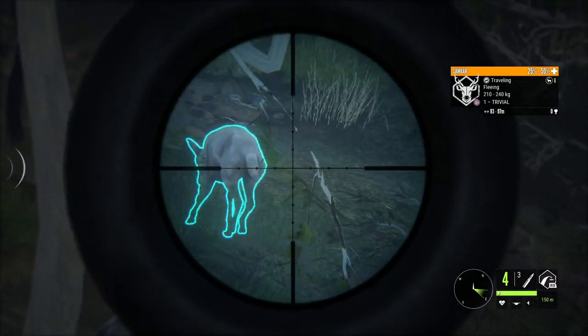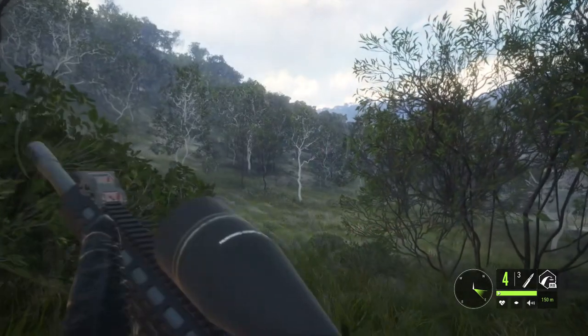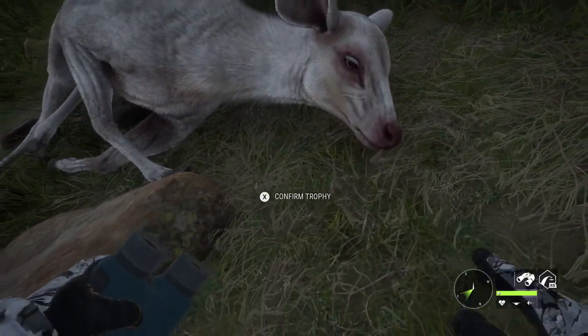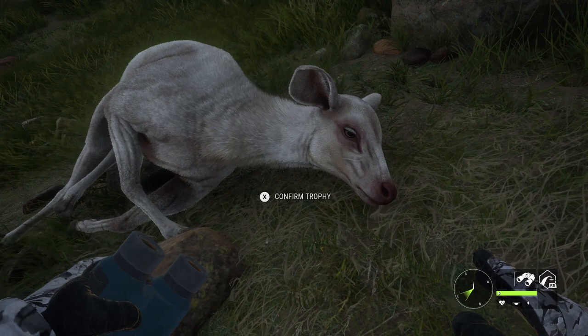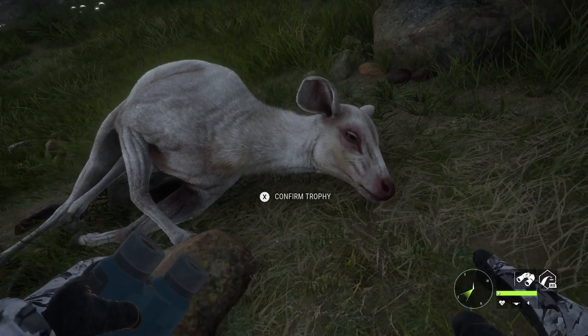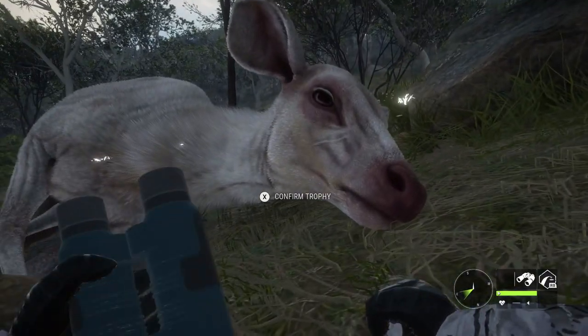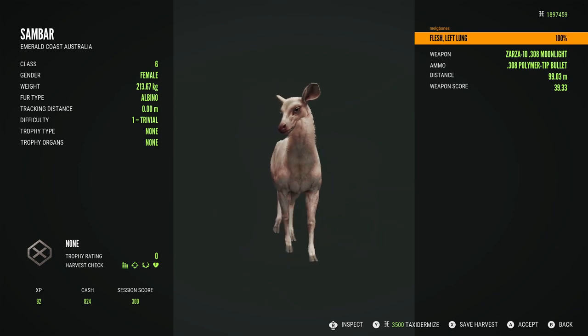We're starting off with a very beautiful albino female sandbar. This was actually the first rare sandbar I came across and she is absolutely gorgeous. I spotted her out of the corner of my eye as I was moving from one lake to another to check drink zones for hog deer, and I just saw this white figure moving around. I was super excited to see it was an albino sandbar.